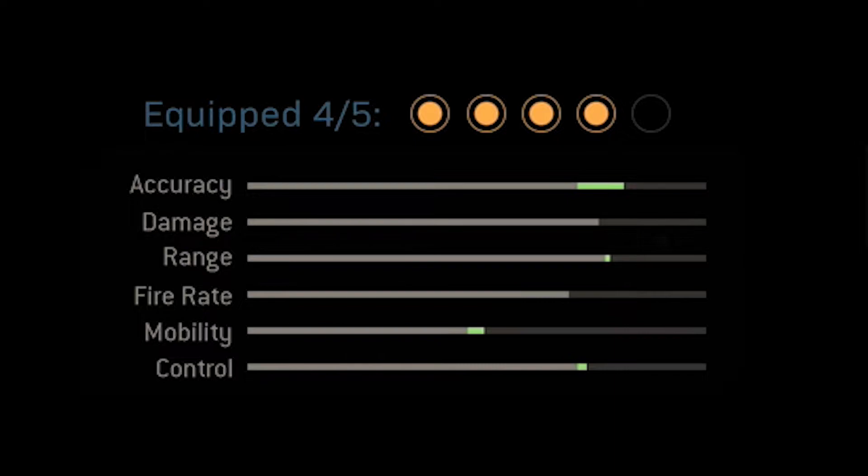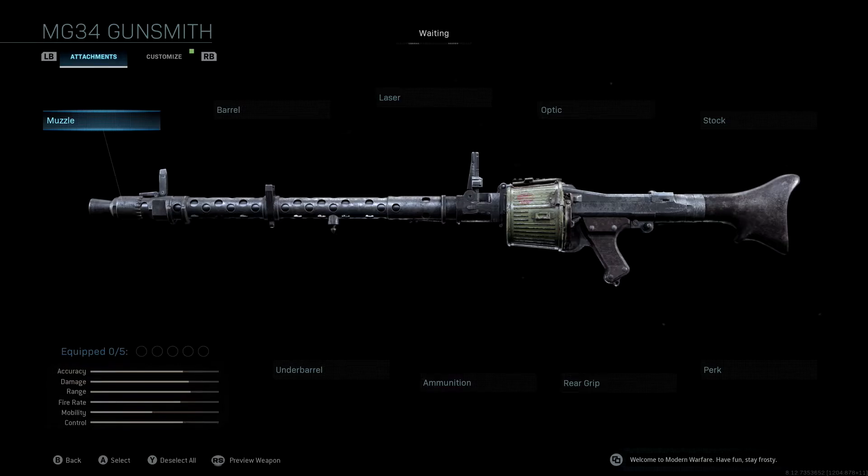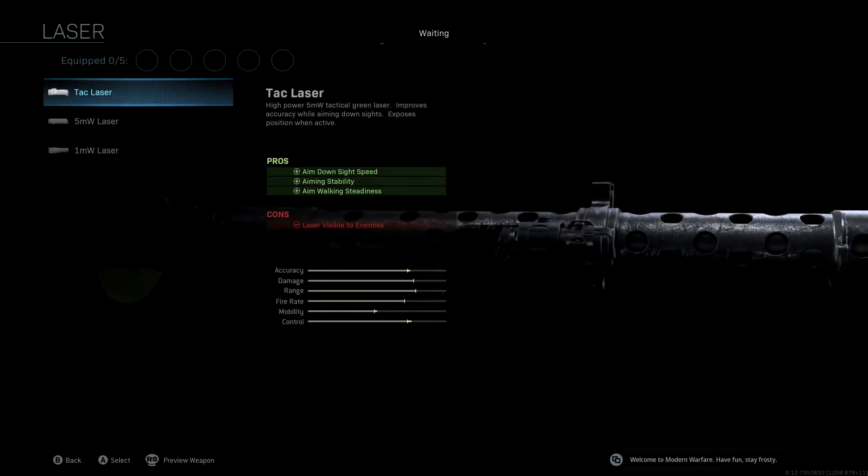So hopefully you guys will find a lot of use for this. We're not going to be using a muzzle and we're not going to be using a barrel. The laser we're going to be using is the Tack Laser. I know this may seem odd using a light machine gun with a laser, however with this class setup we're going to boost our hip fire accuracy, and having this Tack Laser is going to help us significantly in those close quarters gunfights where we don't even have to aim down sight.